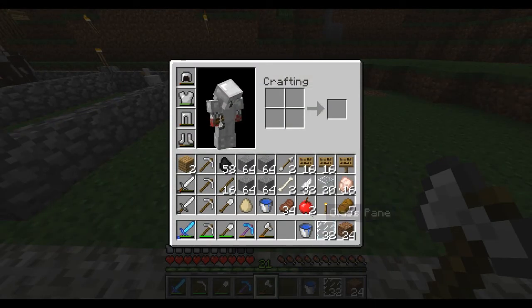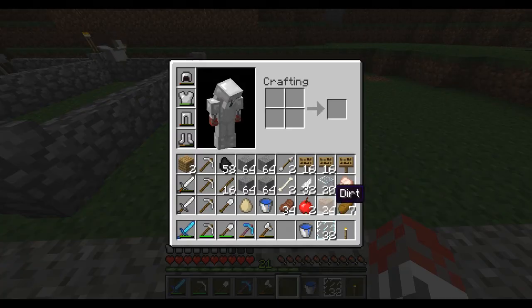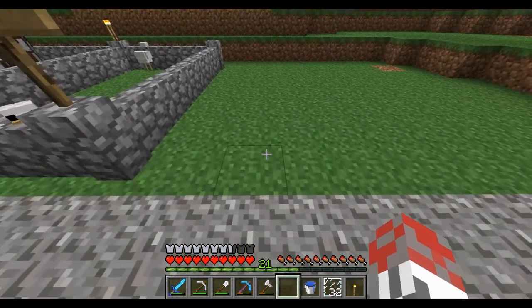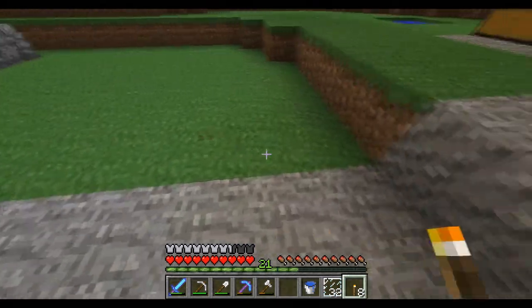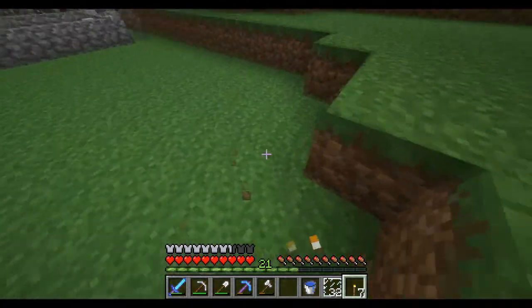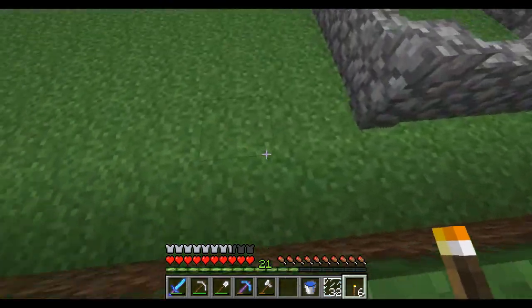I'm just trying to figure out how to do it. I've got some stone, so let's mark out 8 with torches. I say mark out with torches but I've only got a few, so let's use some charcoal. Let's mark out an 8x8 area: 1, 2, 3, 4, 5, 6, 7, 8 — and then 1, 2, 3, 4, 5, 6, 7, 8. This is the 8x8 area which I'm going to use.